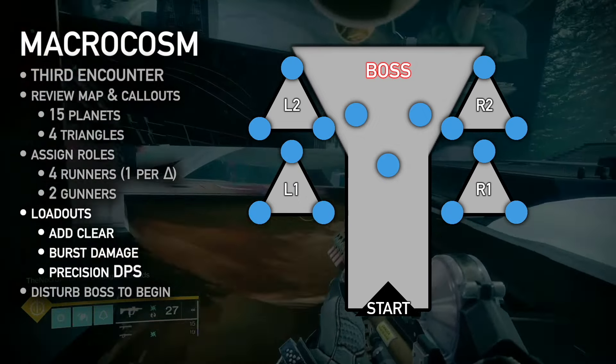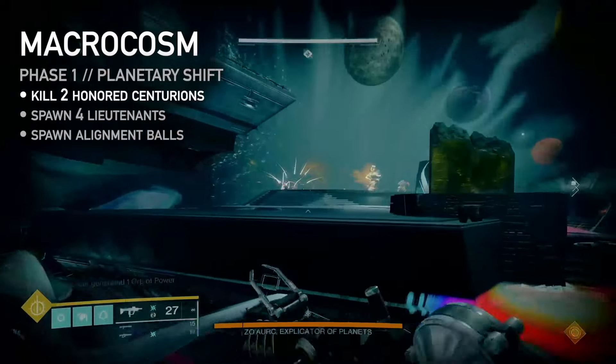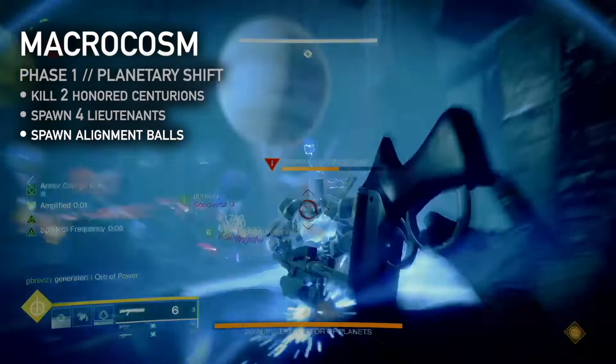Balance loadouts for add clear, burst damage, and high precision DPS. Disturb the boss or the nearby enemies to begin. Phase 1: clear adds in the middle until two honored centurions spawn. Kill them both quickly to spawn four lieutenants — one on each triangle — and 12 white planetary alignment balls, one under each triangle planet.